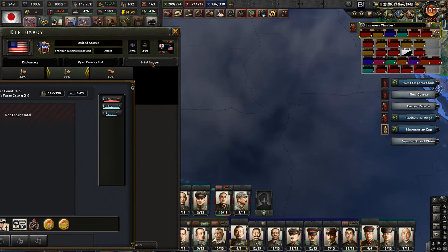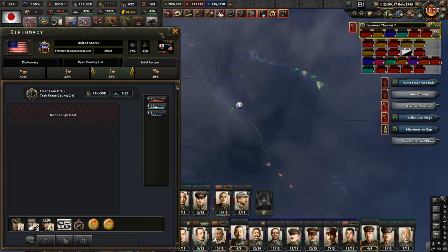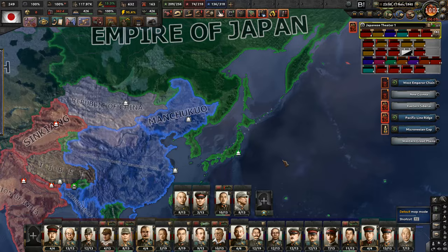Actually, they pretty much have nothing left. They had a bunch of ships - we sank most of them. They've got two cruisers somewhere, probably all their carriers and a bunch of battleships, but that's about it. After that their navy will be completely destroyed and we'll have free reign to prepare for the invasion of Australia.